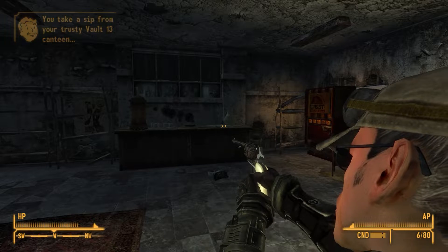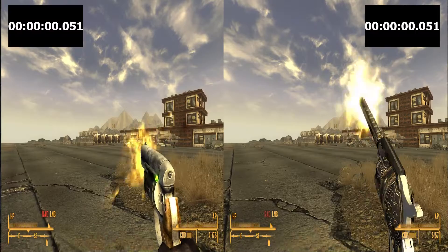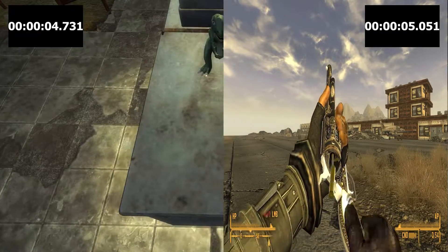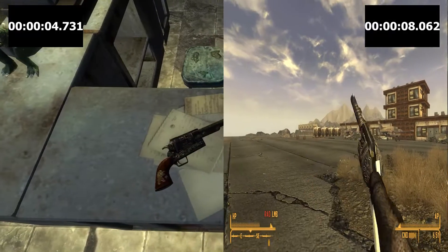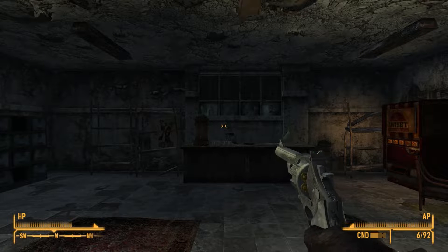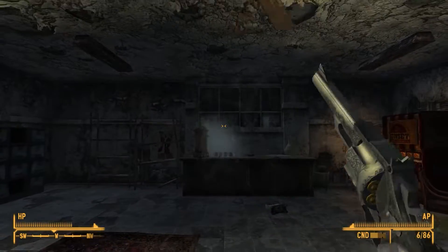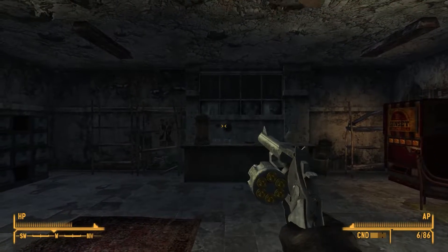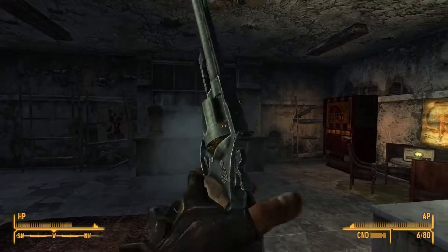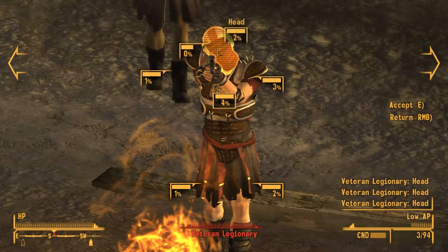By far the biggest drawback of Lucky the unique named 6-shooter is that there is no speedloader integrated into the character animation for the reloading sequence, and I'm not entirely sure why, as many other revolvers in the game have a speedloader integrated into the reloading animation. In fact, not only does the Mysterious Magnum — the unique named variant of the .44 Magnum — have a speedloader, but the vanilla base .44 Magnum also has a speedloader integrated into its reloading animation.